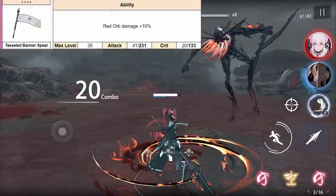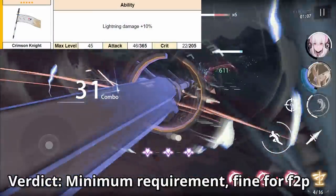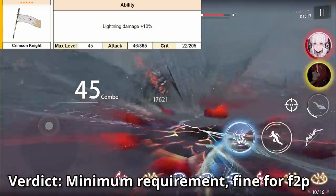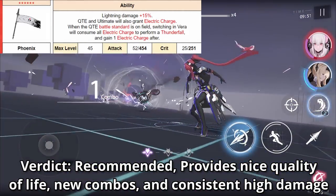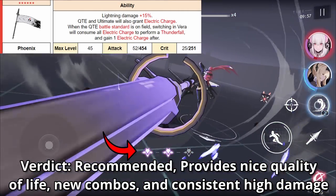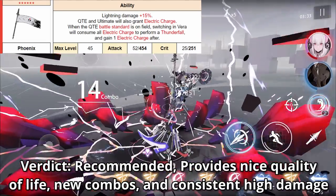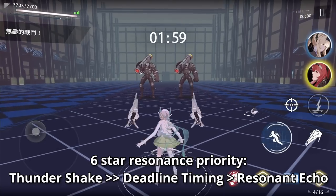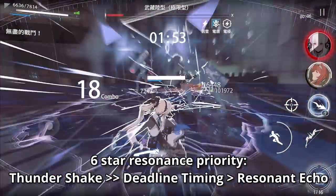For her weapons: the 4-star weapon — just don't do it. Her 5-star weapon is the minimum for free-to-play, since she does a good chunk of damage in lightning teams, and if you can't afford the signature 6-star weapon, the 5-star weapon is okay. That being said, if you can afford it, I recommend grabbing her 6-star signature weapon, since it allows Vera to single-handedly burst down bosses and waves of enemies. It also smooths out rotations by giving a free core passive charge after ulting or triggering her QTE, and if timed right, her swap-in attack becomes her Thunderfall attack instead if her QTE is on the field. For 6-star weapon resonance priority: Thunder Shake should be first for the lightning resist shred, followed by Deadline Timing to help maintain orb uptime, and Matrix Lightning or Resonant Echo is last and lowest priority.